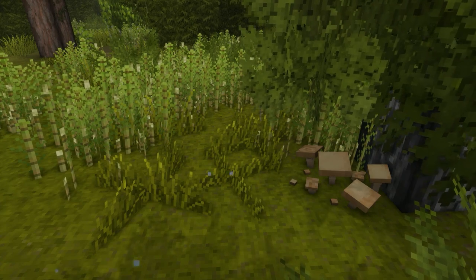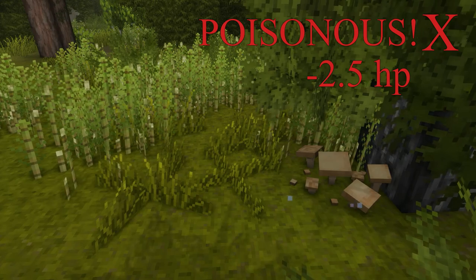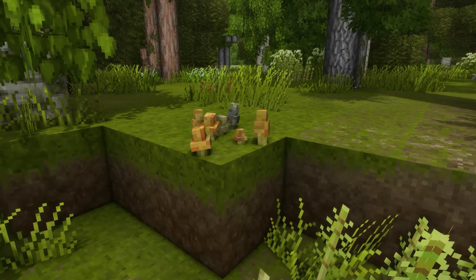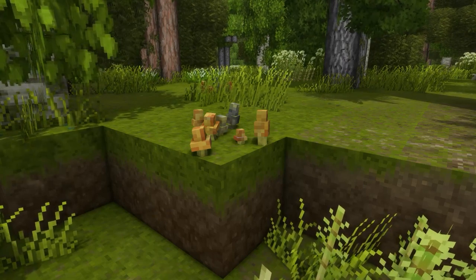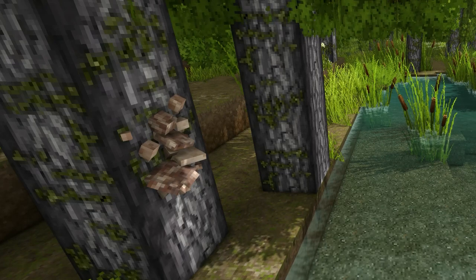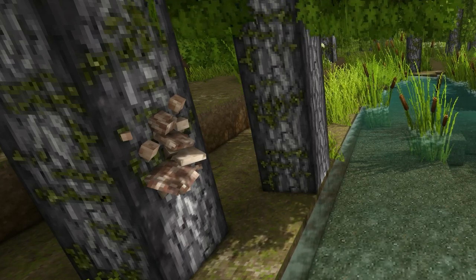Gold Drop Milk Cap — do not be fooled by this one's sweet-sounding name, for they are poisonous. Witch Hat Mushroom — these are cute, named after their resemblance to a witch's hat, and surprisingly are safe to eat. Shiitake — found on the sides of trees, these well-known mushrooms are not only edible, but their real-life counterparts are used in various traditional medicine.